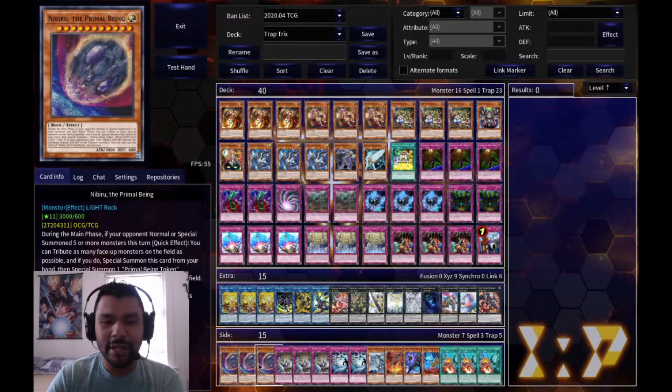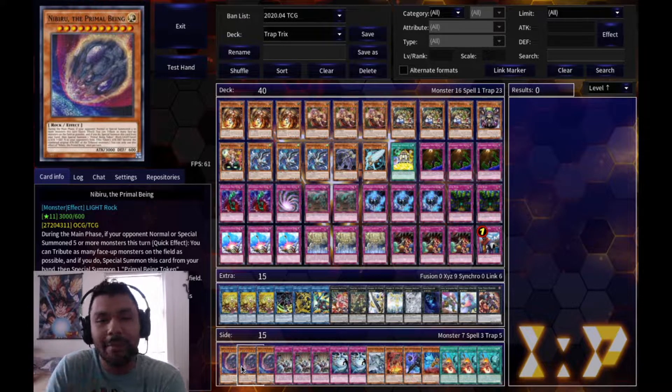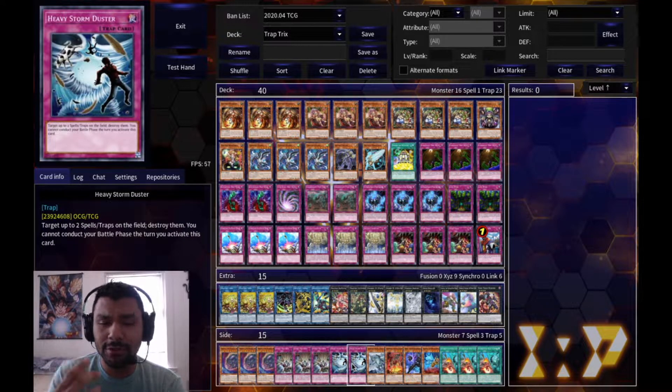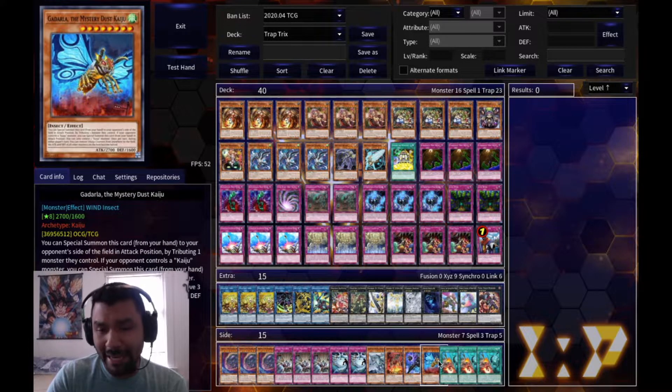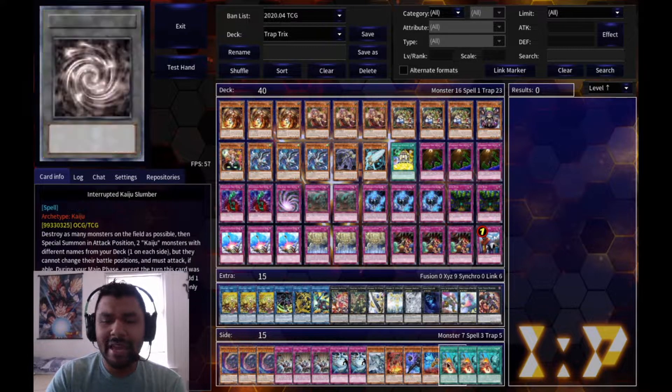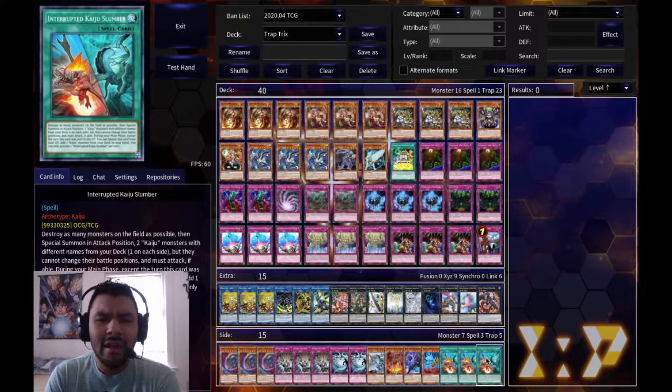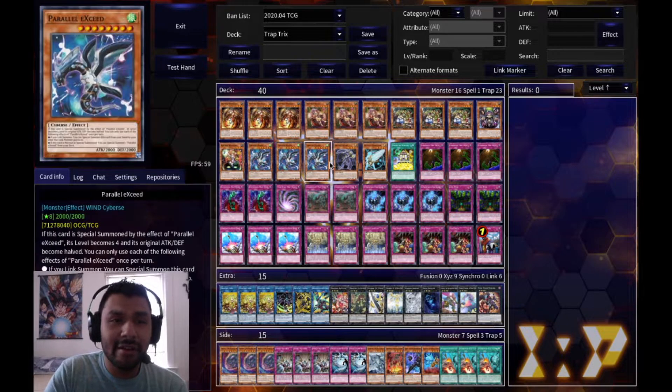For the side deck I have three Nibiru's. For the most part I want to go first, but if I know I'm going second I'll side these in. I also have three Evenly Matched, two Heavy Storm Duster, and the Kaiju package: Gamaciel, Dogoran, Radian, and Gadarla, plus three Kaiju Slumber. If anyone has suggestions on what to change, leave it in the comments below - I'm open to new ideas.